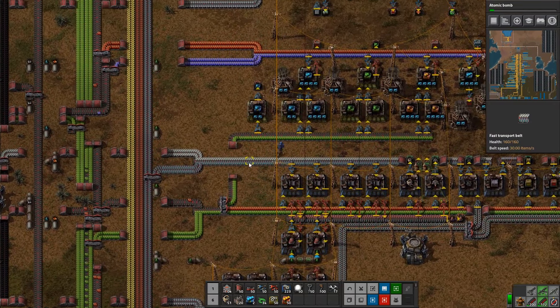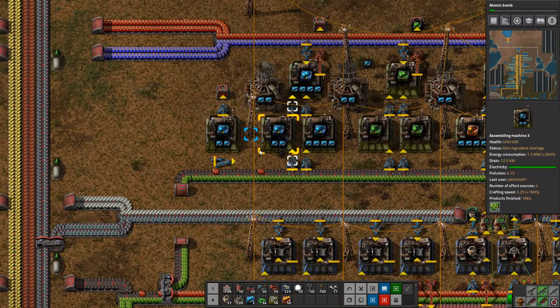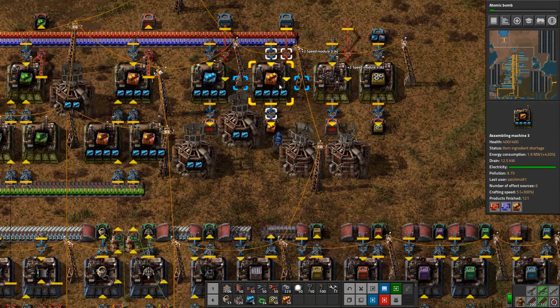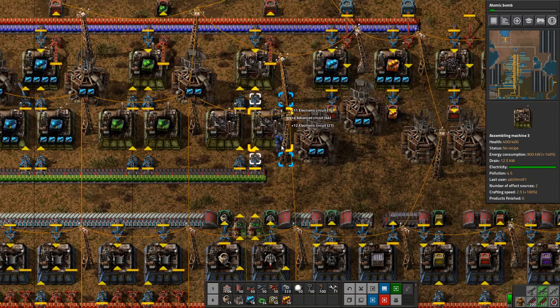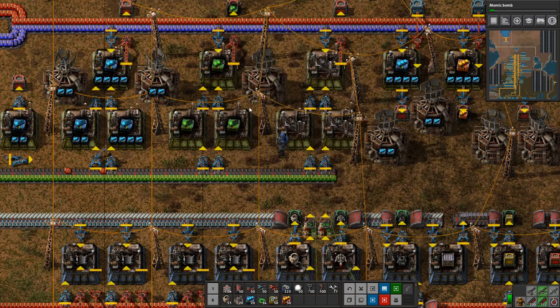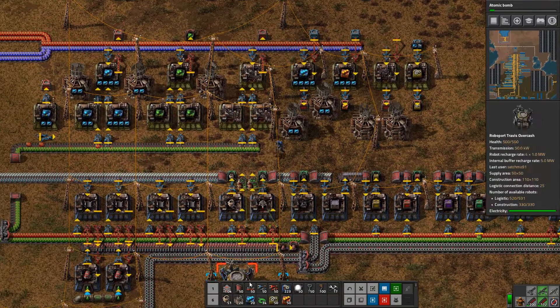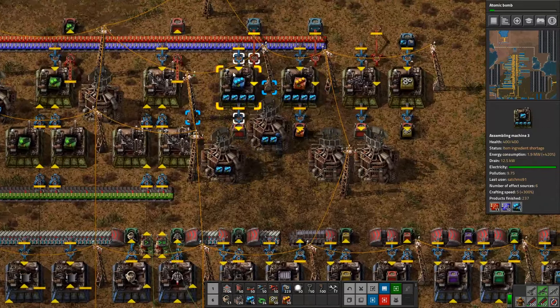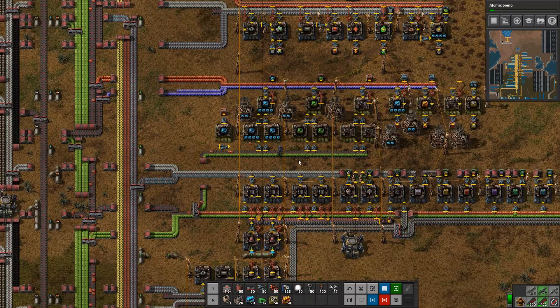The reason for that is because we're going to prioritize speed modules. I'm turning this one off so it doesn't work anymore, so all the red circuits flow down to the speed module assemblers. I'm also taking out some of the other production to make sure everything — all the red circuits — just goes to speed modules right now. I'm going to focus all my energy on these circuits going to speed modules.